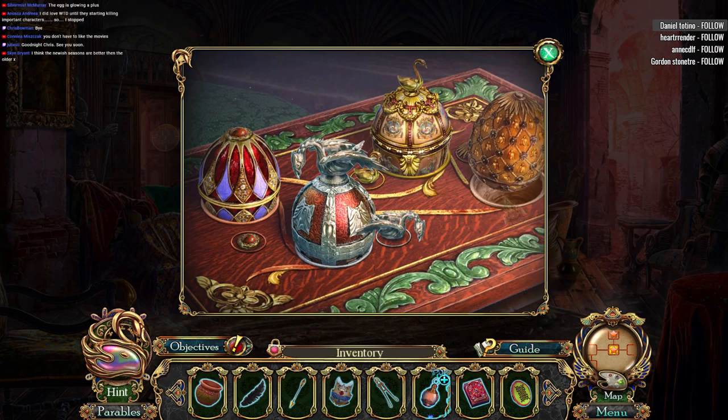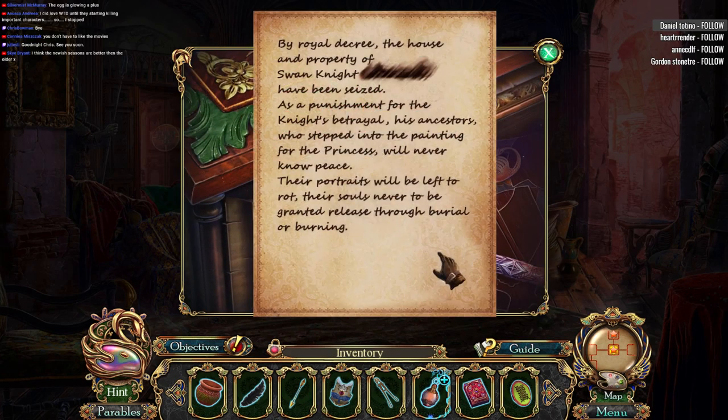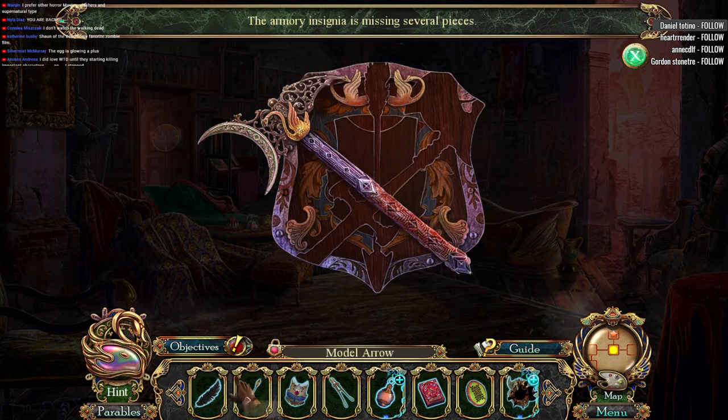Bronze egg. By royal decree, the house and property of swan knight [blank] has been seized as punishment for the knight's betrayal. His ancestors who stepped into the painting for the princess will never know peace — their portraits will be left to rot, their souls never to be granted release through burial or burning. I feel like we knew that already.